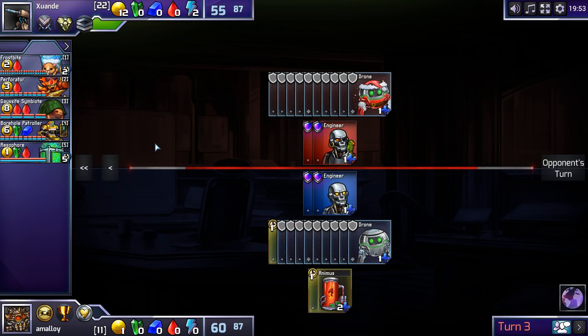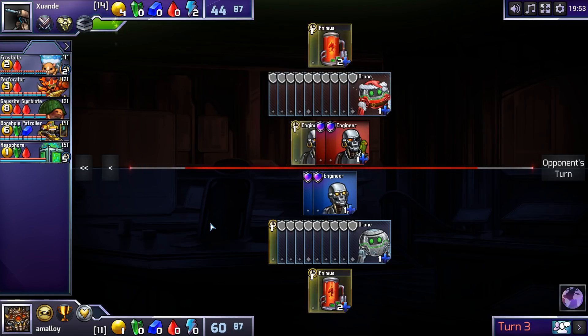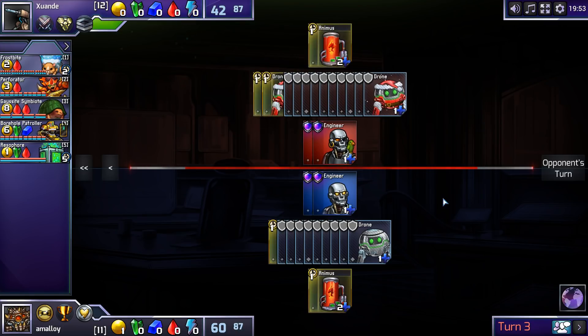I don't think that's realistic. I think just building Tarsiers into Perforators is a thing. The main counter for this that I see from player one is Boreholes, which are pretty good against the Frostbite threat. They also apply some threat to the Red player.